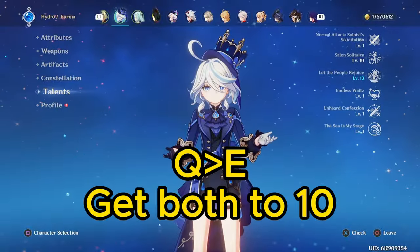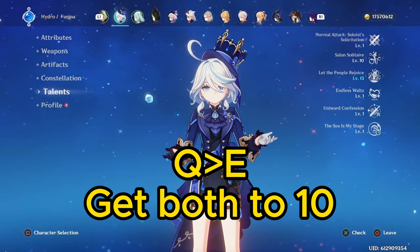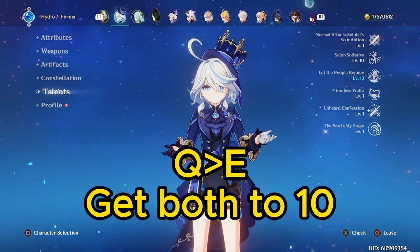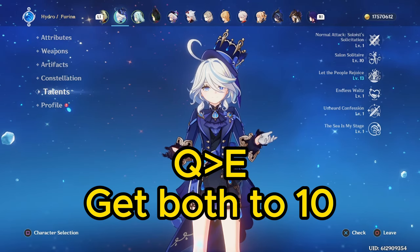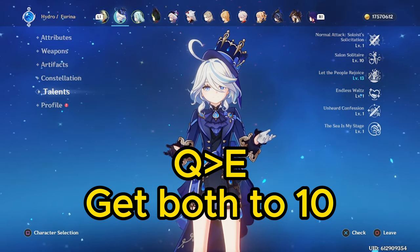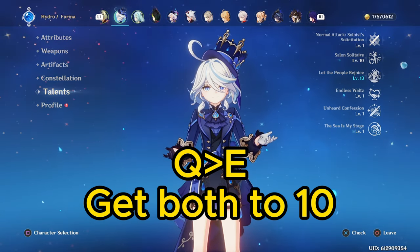For Farina's talent priority, leveling her burst and skill will both make a similar impact on her personal damage, but her burst also improves the buffing for the entire team, so you'll want to prioritize her burst and then her skill, and both talents are worth getting to level 10.